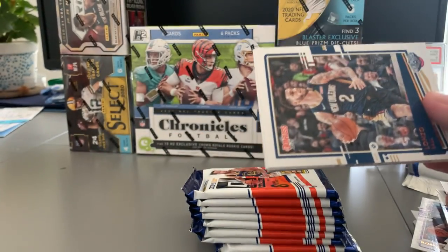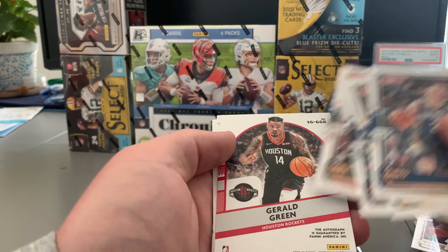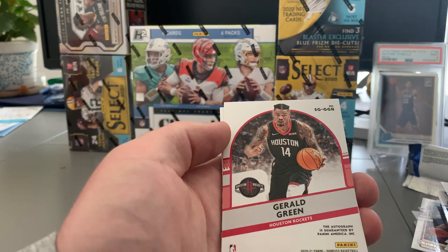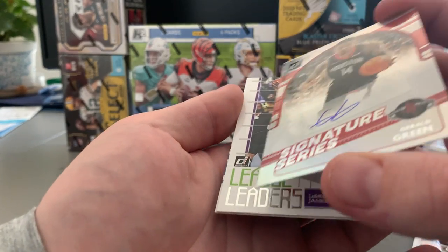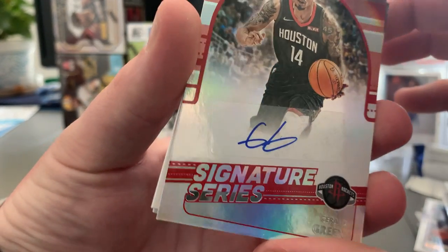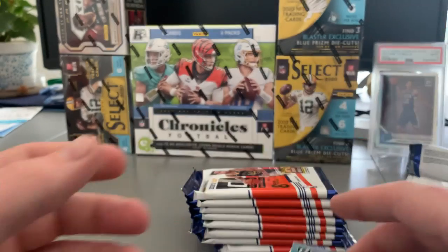Alonzo — another one of my favorite players. Garrett Harris, Miles Bridges, Coby White. Oh wow — we actually did get an autograph. Just not a rookie. Gerald Green — on-card auto, or actually a sticker auto. Signature series — pretty cool. Save that one. Leg later LeBron in the back.